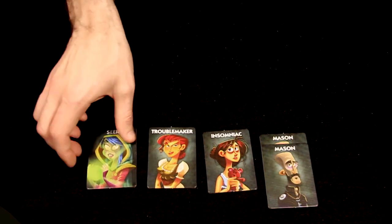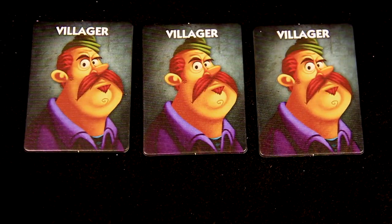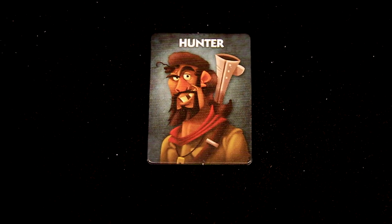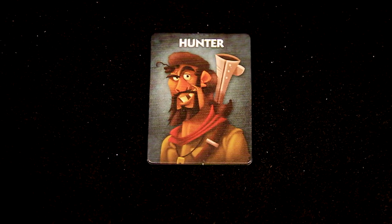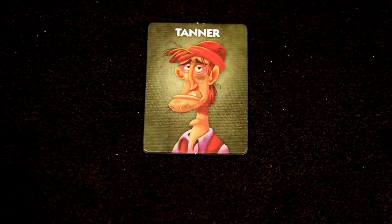One Night Ultimate Werewolf also includes three roles that do not act during the night. The villager is the most basic role — villagers take no actions and know only their own identities. The hunter takes no night actions but has a special ability: if players kill the hunter, then whichever player the hunter pointed at is also killed. The tanner doesn't take any actions but he's on his own team. He hates his job and wants to die. If the players kill the tanner, the tanner wins.